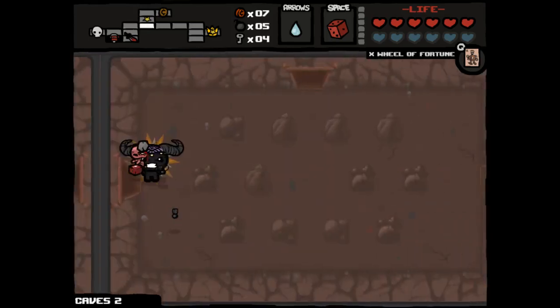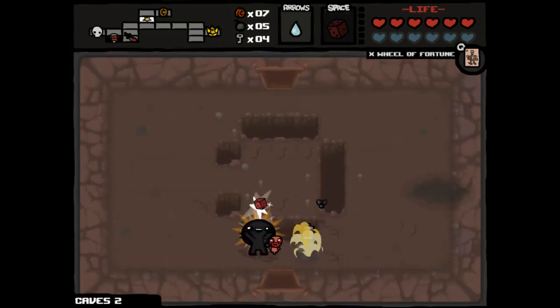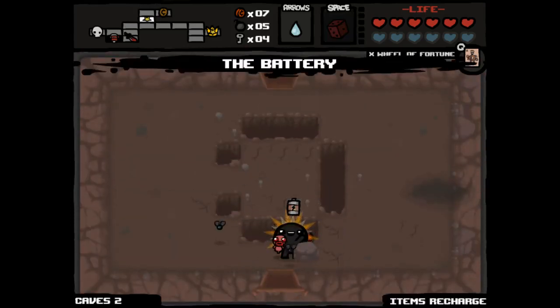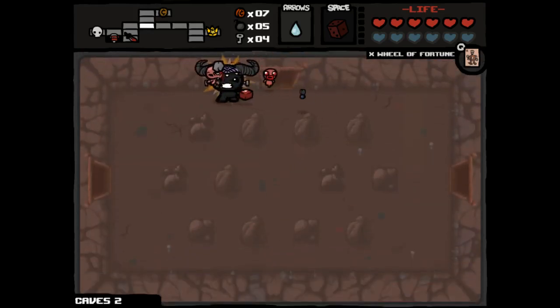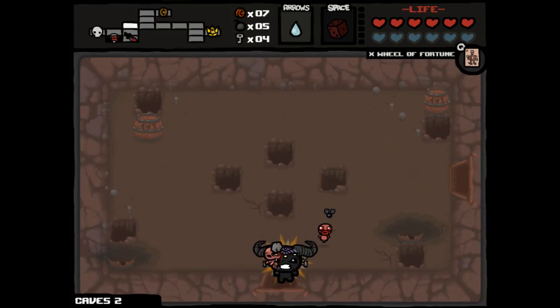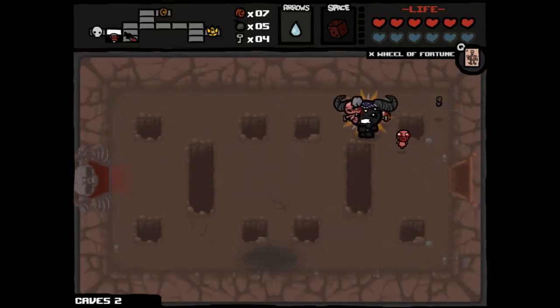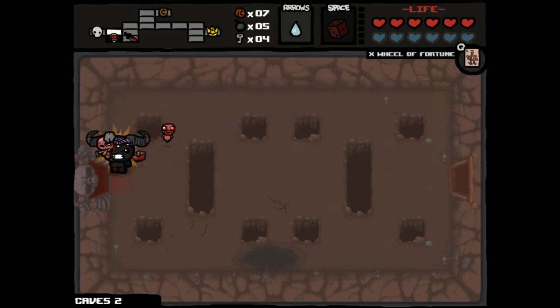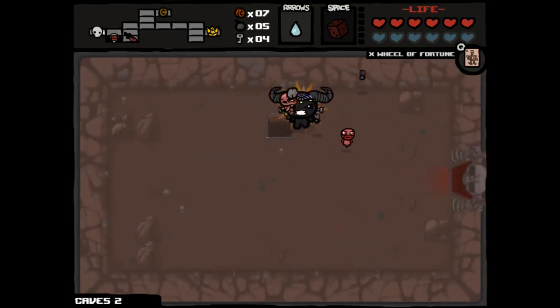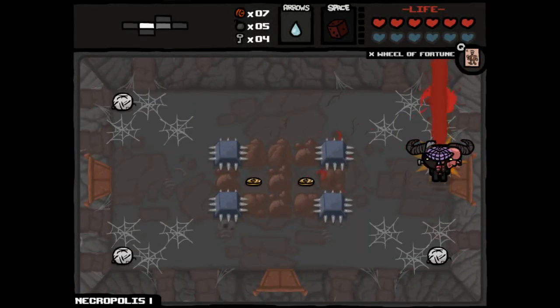Any time I put in work to get Brimstone, beyond just walking into the deal with the Devil Room, I'm gonna take it. So this is still far from a one-run, but certainly this is a very good position to be in where you paid zero for Brimstone. We start tearing enemies up very, very easily. We actually got a re-roll available as a result of this as well. We'll go up and re-roll the pony up here, which I've already picked up. And we ended up getting the Battery! That's actually huge!